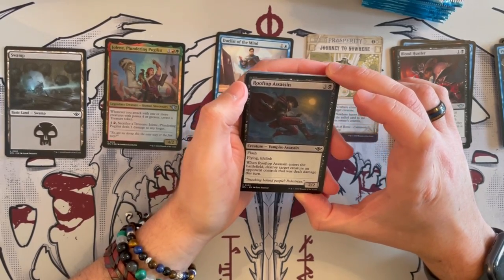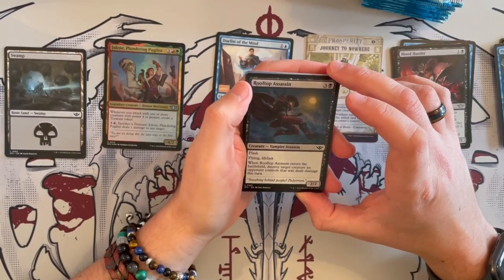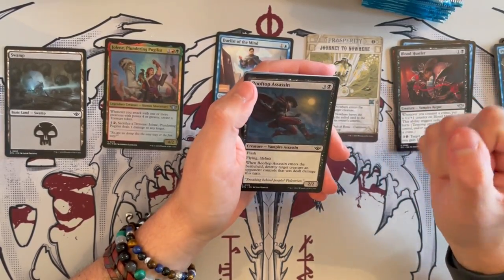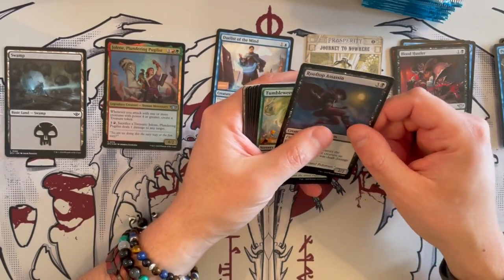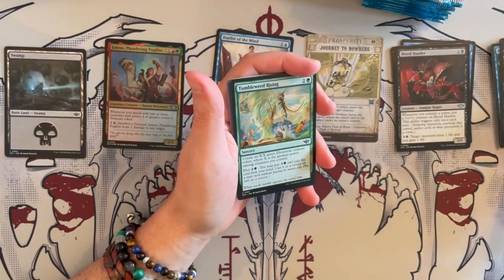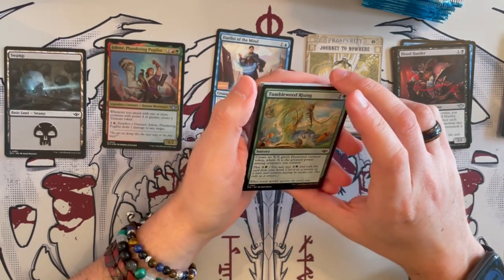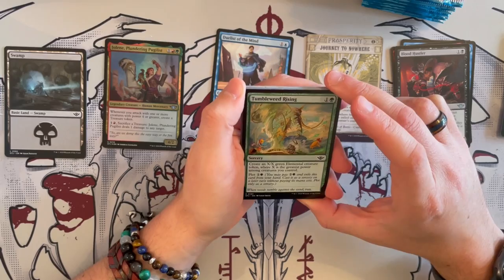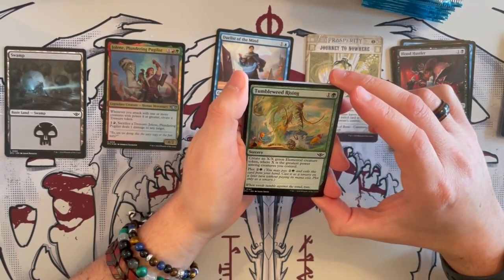Rooftop Assassin is a 2/2 Vampire Assassin that costs 4, with Flash, Flying, and Lifelink. When it enters the battlefield, destroy target creature an opponent controls that was dealt damage this turn. I've seen this turn around games in draft and limited. It can be really, really annoying — not just for the destroy part, but because it's a flying lifelinker that can rack up damage and life.